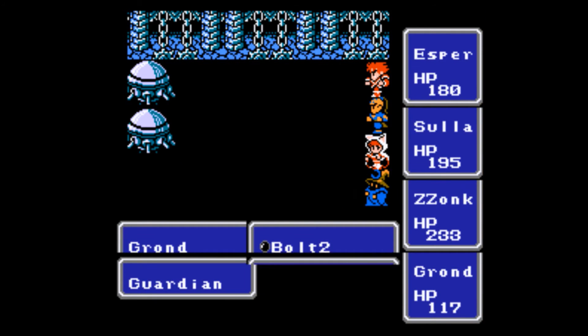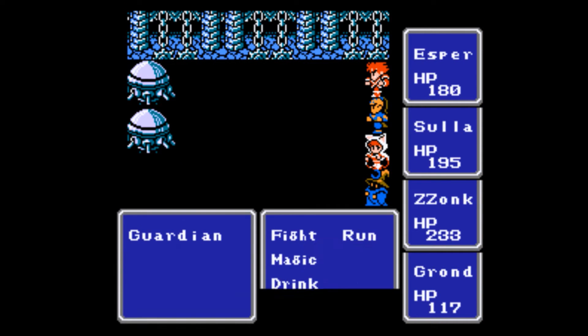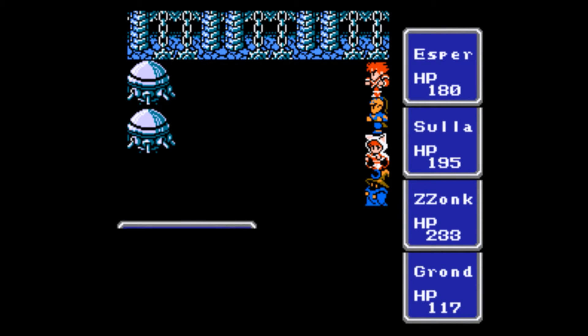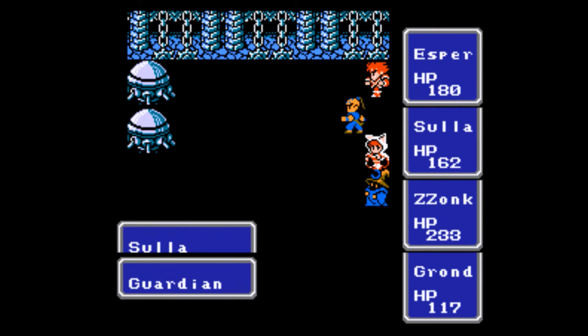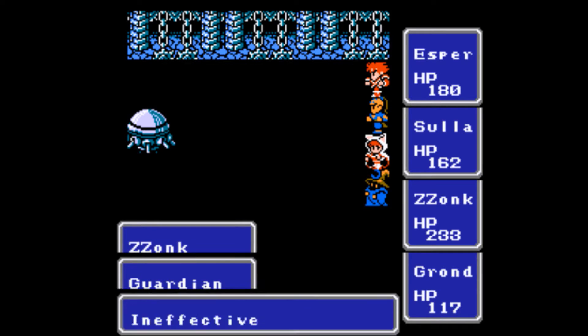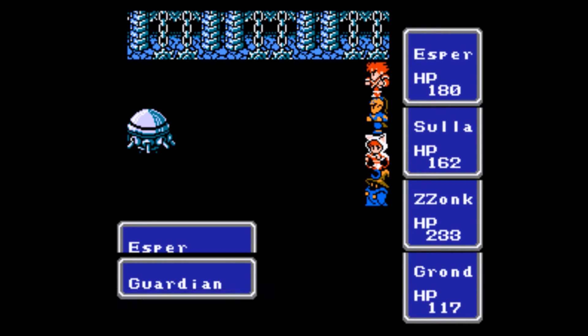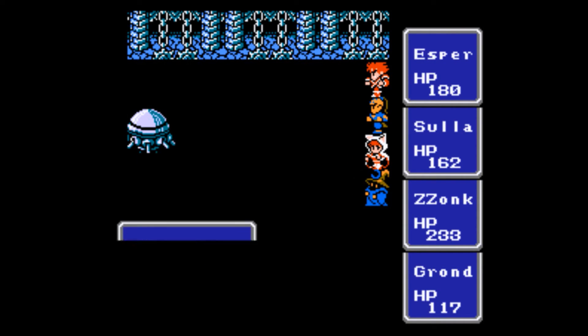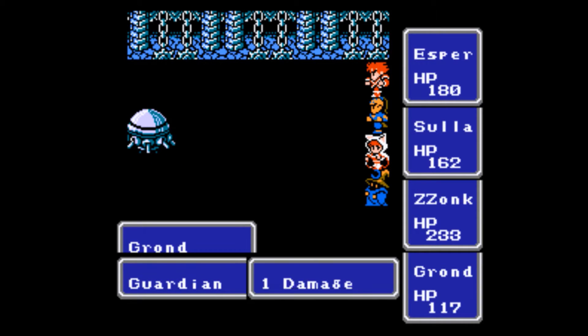Here's another reference to FF4 — we have the Guardian enemies, the big Guardian robot, the Guardian-Sentry combo. They've got some very high physical defense, as you'd imagine these robots would. It's really just the crits that are going to get through to them, and I'm trying to save my spell charges because this is the first time I've set foot in the Castle of Ordeals and I'm not quite sure what to expect.